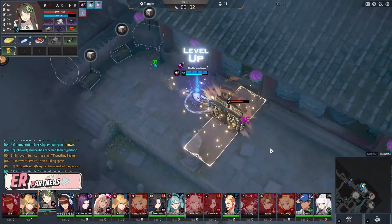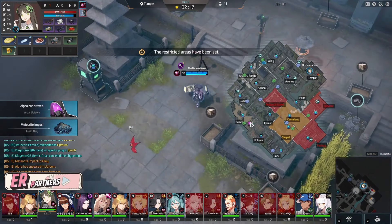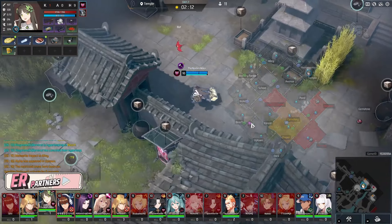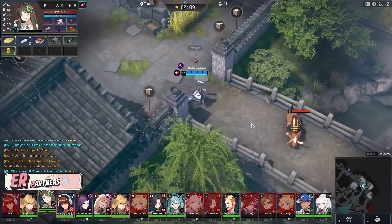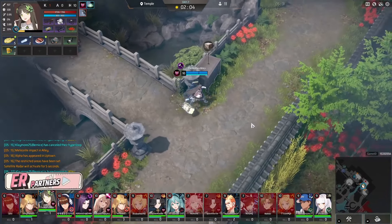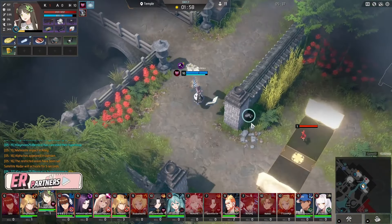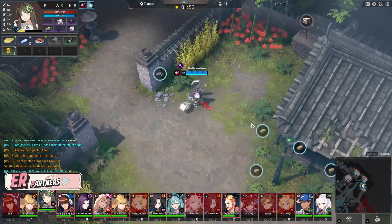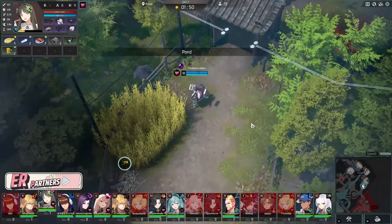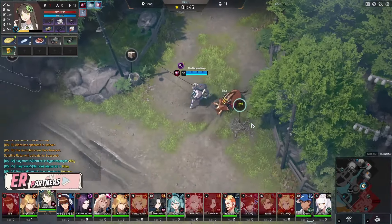I'm just going to farm temple as we look for feathers because we are missing a feather for the accessory. Ideally you'd have your feather done at this point and you'd be going to alpha. Alpha's in uptown unfortunately. The replay system does not show you the satellite at the start of every day — I don't know why, but it's unfortunate. So you guys don't know what's going on there. But yeah, I got my feather and now we're good to go.